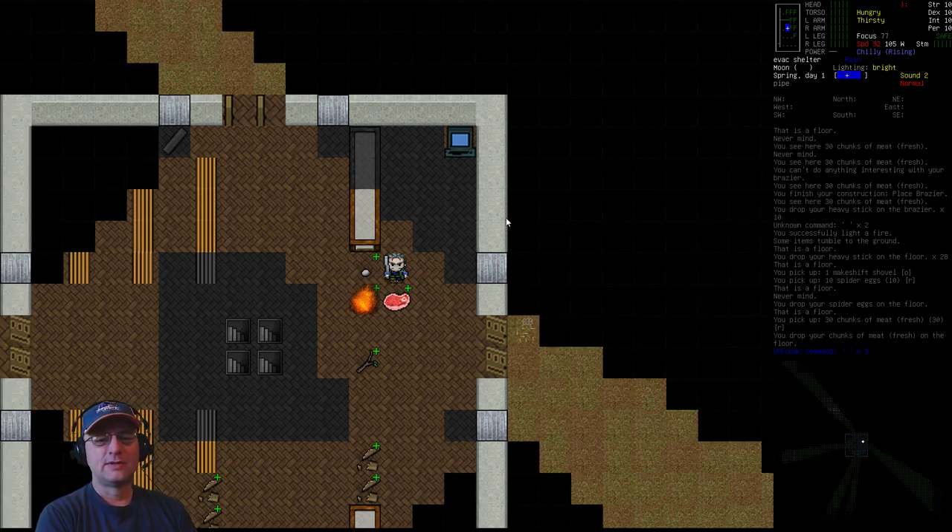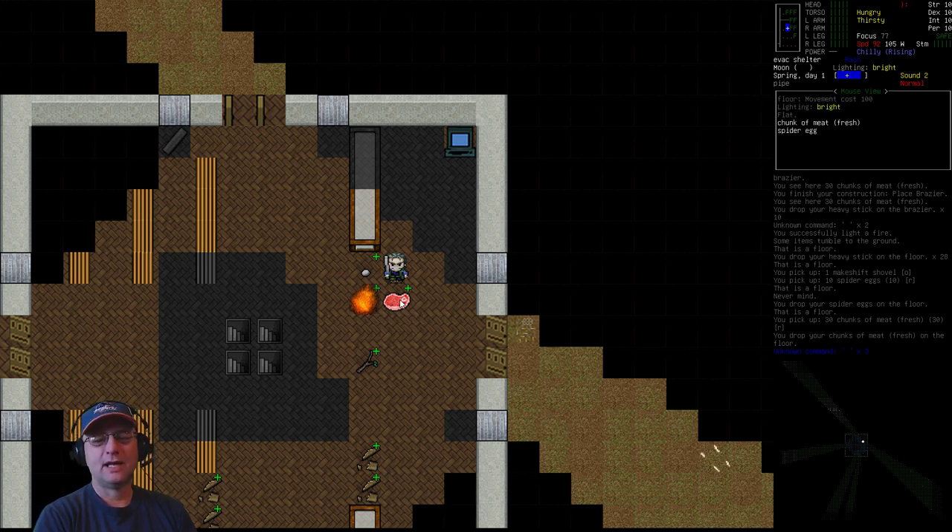So far around this area, I've got a pile of meat and some spider eggs — I'll talk about those a little later. I've got a brazier, which is fairly simple to make: you just need some sheet metal, and the common way to get that is to bang up an oven. Go to the nearest house, smash apart the oven, grab the sheet metal, bring it back to your shelter area, and you can build a brazier. That allows for safe burning of fire in your base. I've also got a supply of materials we'll talk about in just a moment.